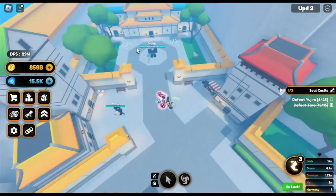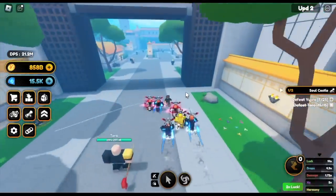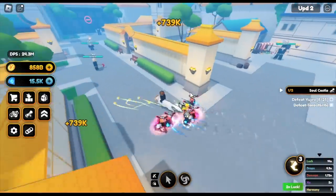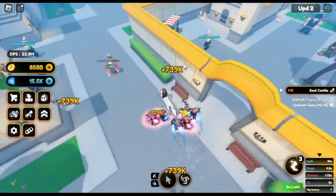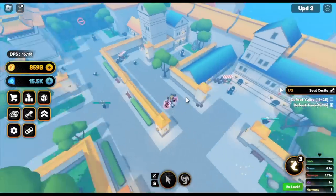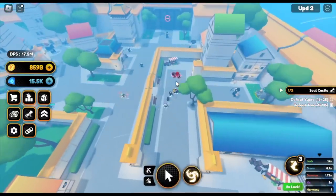Next up, where can you defeat lots of Tauros? Let's head outside. They're just located near the Ancient Stone — that's our main target. You cannot find the other Ancient Stones if you're not yet done with the Takeshi quests. That's why I'm showing it to everyone.